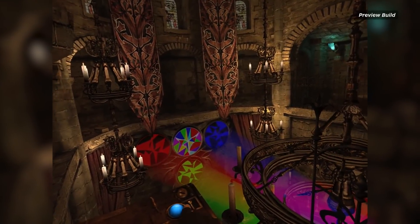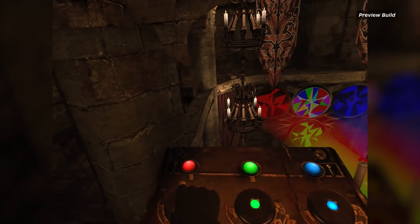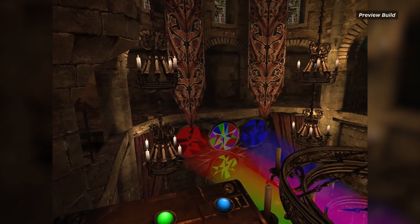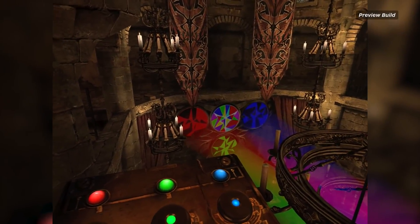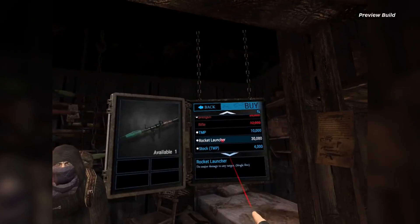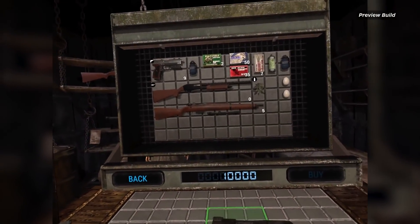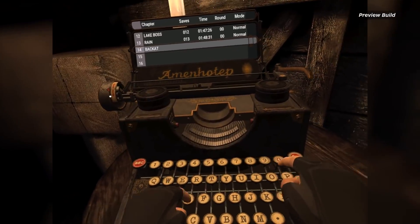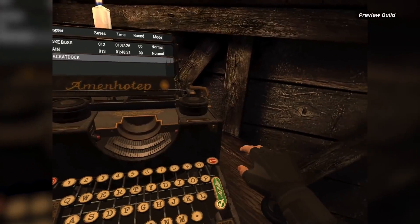Puzzles have also been remade so that you can interact with them. One puzzle in the church area requires players to move different colored lights correctly to form the right shape. In the VR version, you'll press virtual buttons on the machine to move the lights the right way. Items are also handled in a full-size virtual window where you can pick up and rearrange them by physically moving them around. And saving your game is done on a fully interactive typewriter, which might be my favorite thing ever.